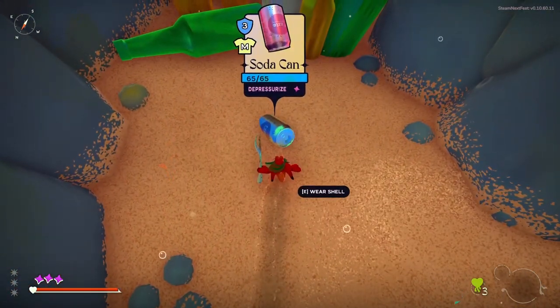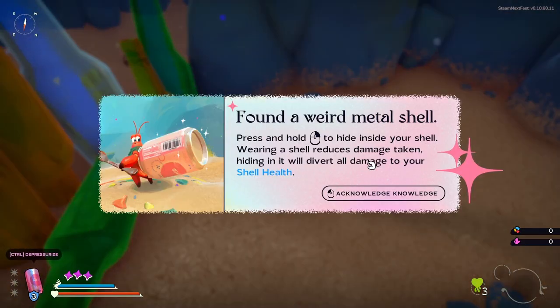Going through this tutorial one at a time. I can wear a soda can — oh, I found a weird metal shell! Press and hold to hide in your shell. Wearing the shell reduces damage taken, and hiding in it diverts all damage to your shell health.